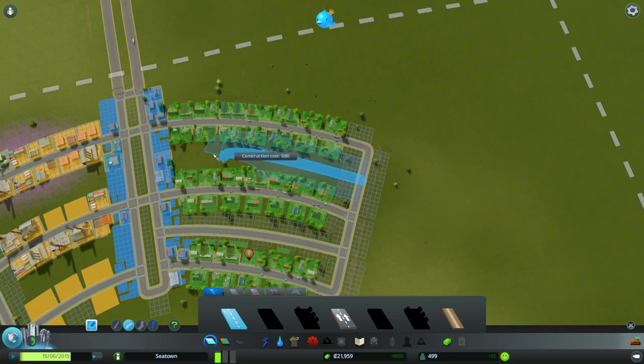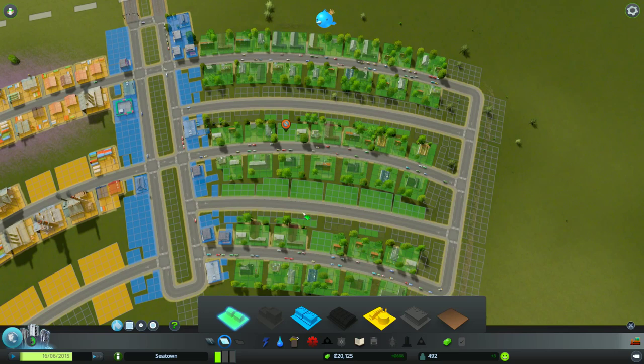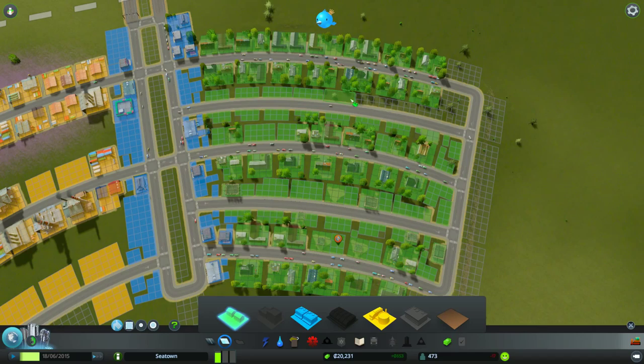Now we need to rezone all that good stuff. That'll give us a little more density, even though we don't really need it — I mean, we've got so much freaking space, it's crazy. Rezone all that. Is there a way to, like, click and drag zoning? I hope so. Maybe... I don't think there is. We'll figure that out later.